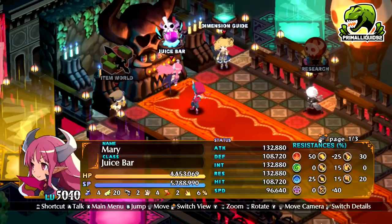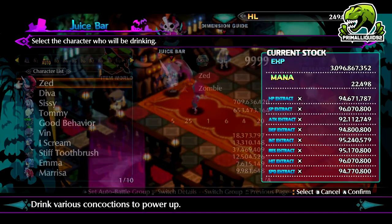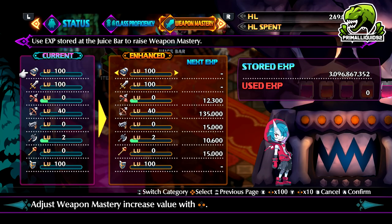To do that, we're going to go to the juice bar right here. Here we're going to have a drink, select Zed, and go over to weapon mastery. This is where we can actually use the stored juice bar EXP and HL in order to instantly level a weapon up. For example, take the bow — that's level 40 for me. All I've got to do is spend 134 million HL and 13 million EXP, and boom, it will be level 100.